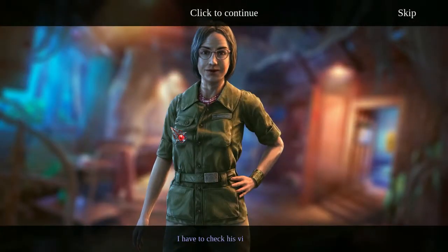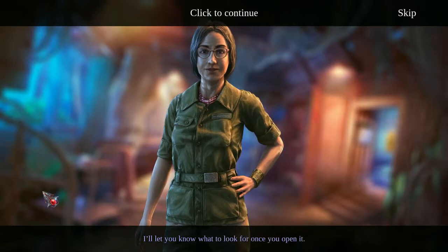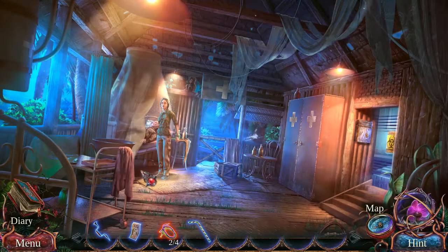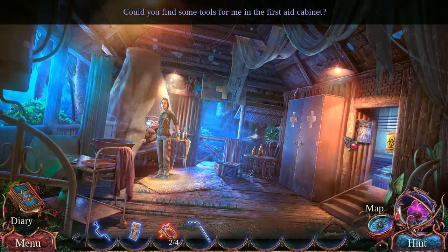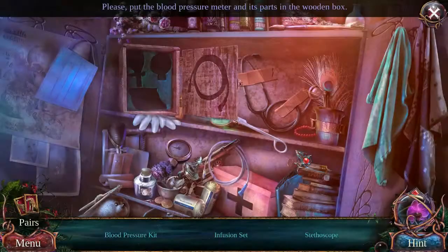We should probably talk to Mother. Sarah, could you look in the first aid cabinet and bring me some things I need? Sure, if you give me the griffin code card. No griffin code card? Oh — this is the first aid cabinet. Dummy. Put the blood pressure meter and its parts in the wooden box. Done and done.